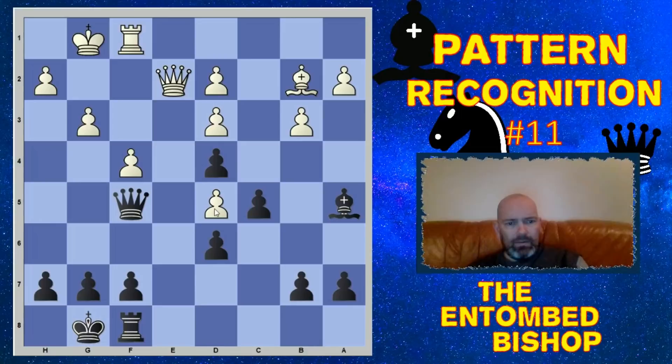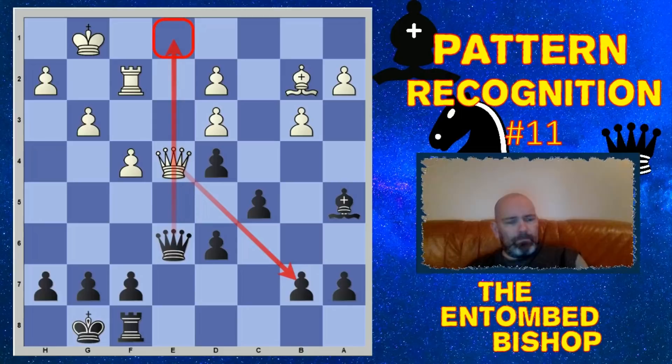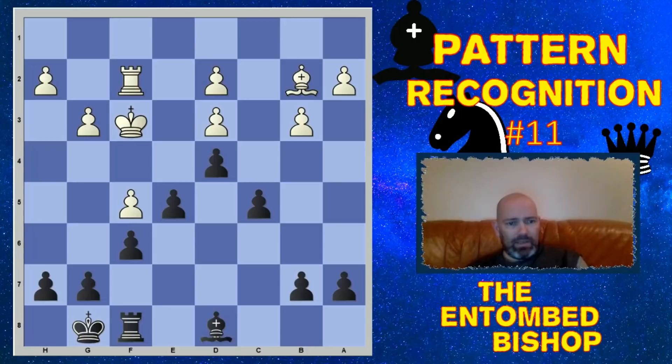Alekhine took on e2, then queen f5 — taking this pawn. White can't defend the pawn; if he tries from g2, another piece drops. So he gives up the pawn on d5, but that's already very difficult. Heinrich went with queen e4. We're not going to undouble these pawns because we want them exactly as they are, so queen e6 by Alekhine. White went for the endgame, but it's quite hopeless because he will be a piece down. f6, king f3, bringing in the king — but it's all in vain.